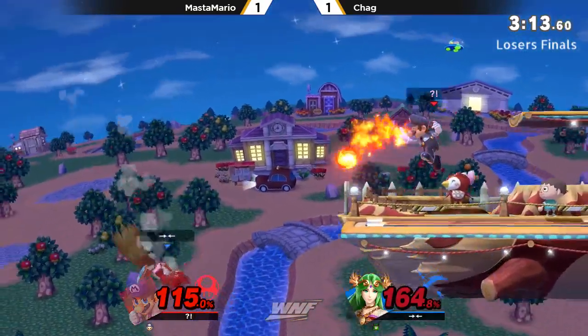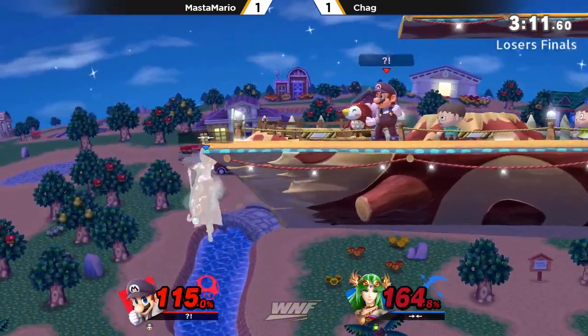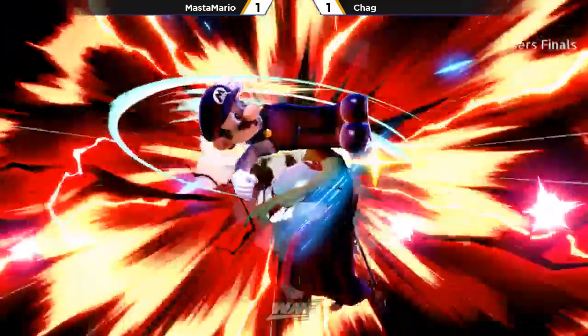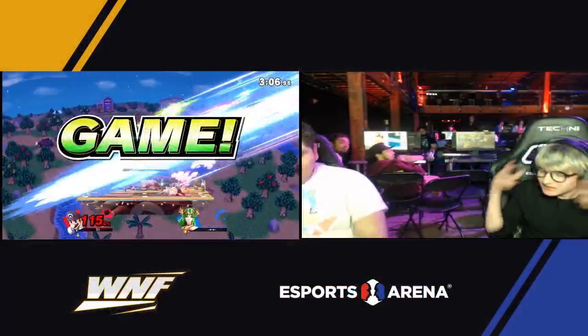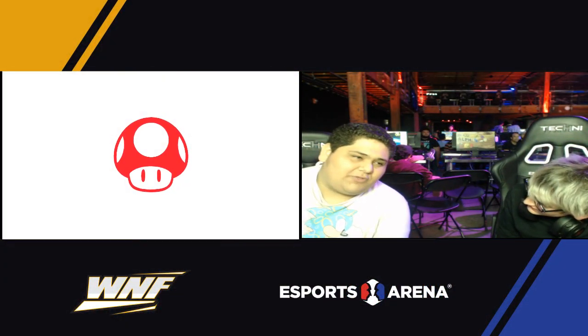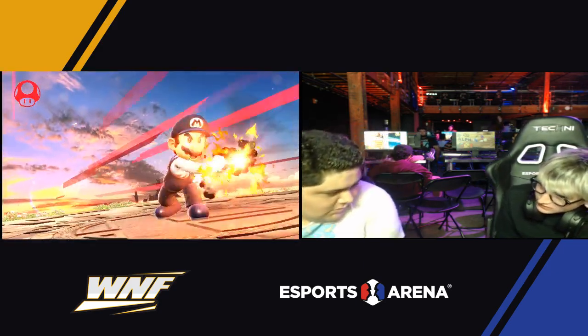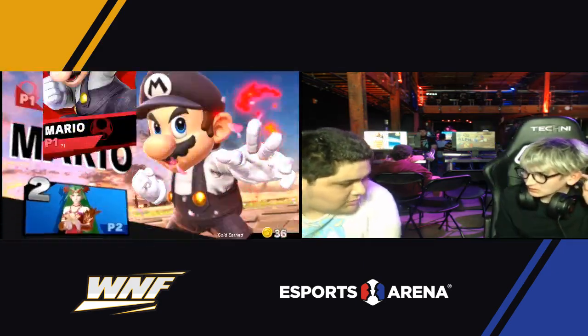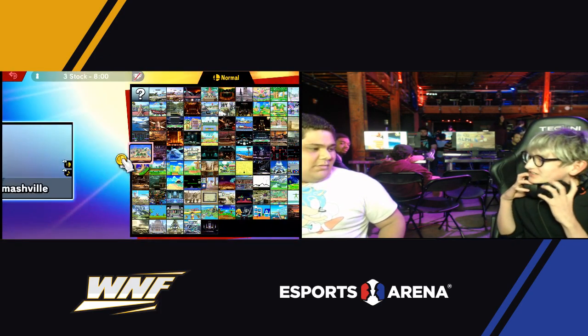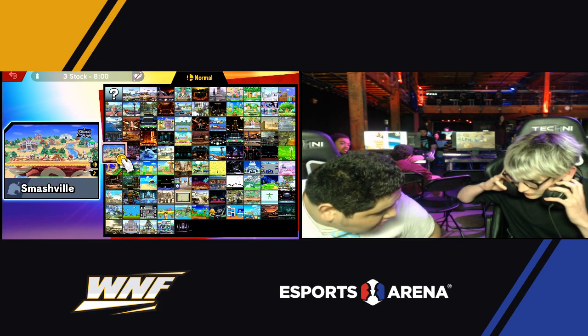Air dodging in the blast zone to prolong his life a little bit longer. Chag has been playing so well. Back air finally going to take that right there. All right, Master Mario going up 2-1 with the mini fist bump. That definitely could have been Chag's game — I really thought that up smash was going to kill. He was at 80, I thought he had it. But it happens.